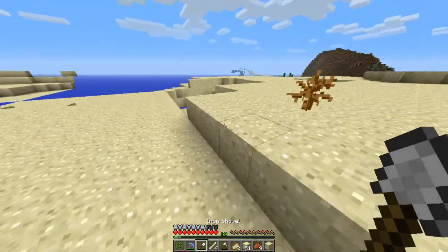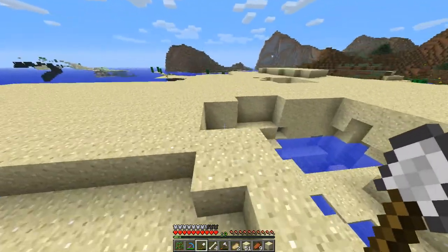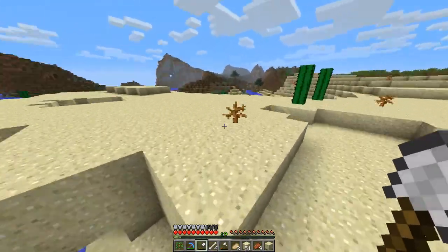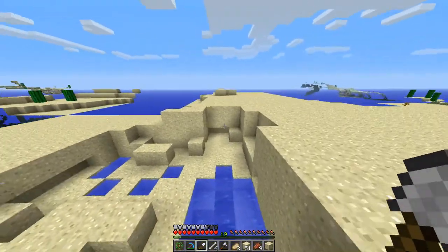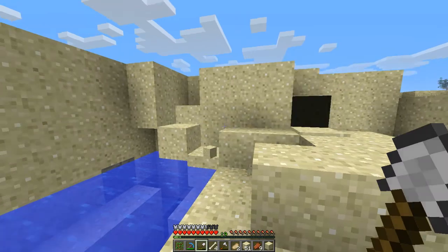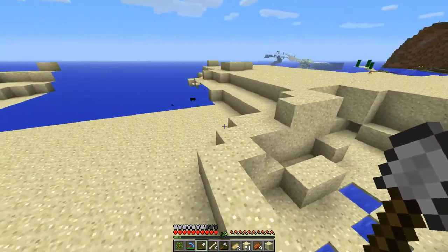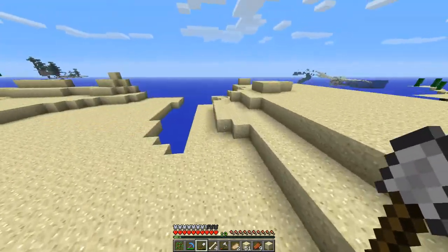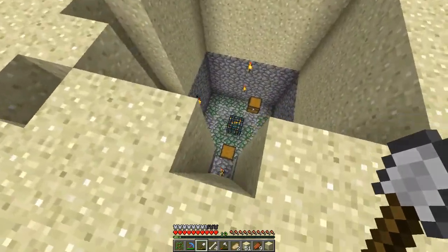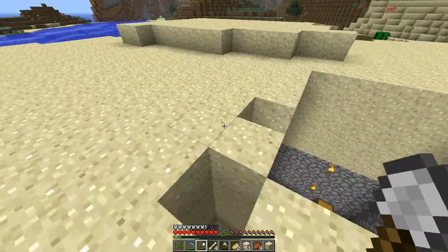Creeper explosion - that was cool! I was being chased by all these mobs and I noticed that this thing hadn't fallen yet, so I ran across it and hit one of these and it all fell down - it got some creepers and stuff, it was pretty cool. This is a zombie spawner, already cleared everything out and put torches down.